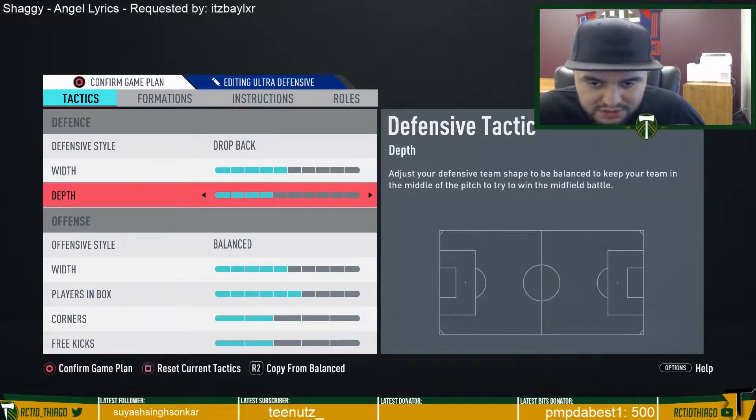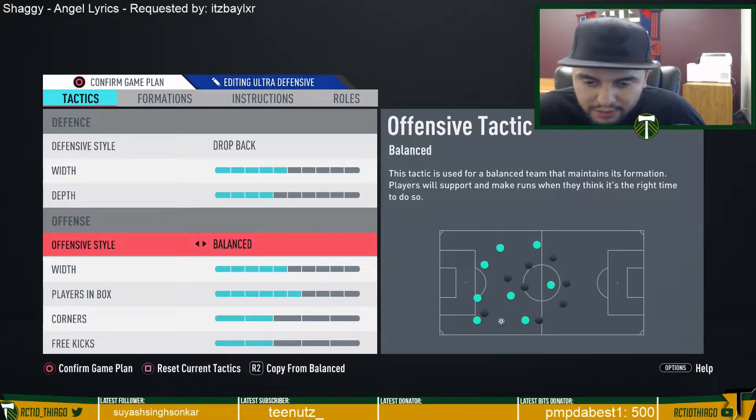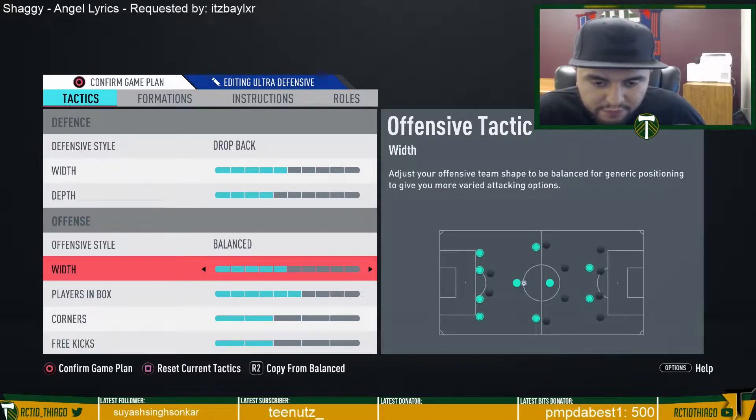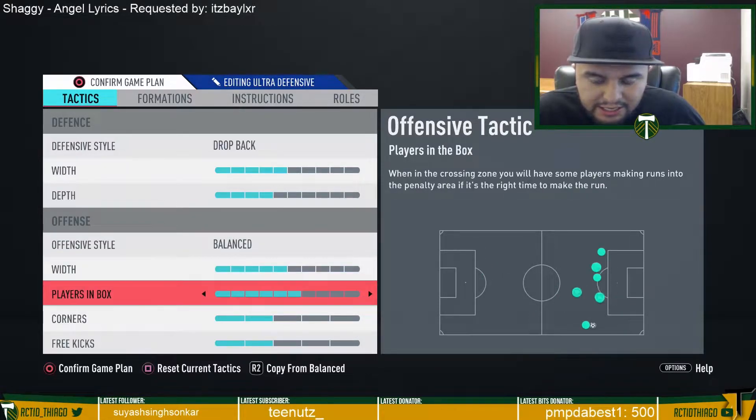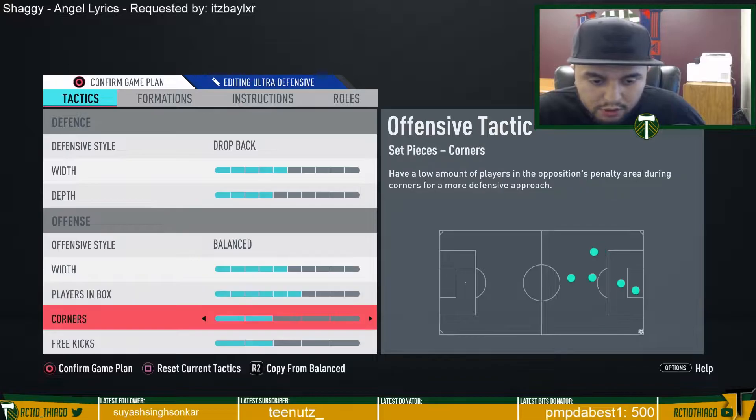The depth basically stays the same as what I normally play. Offensive style is balanced, width is on five, and players in the box I have on six. It's higher than my other tactics because with this formation you're playing more possession-based play, and you want more players in the box to give you more chances and opportunities to score.